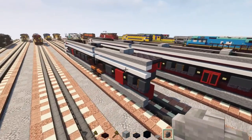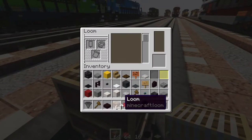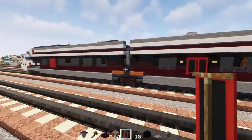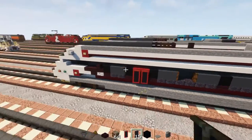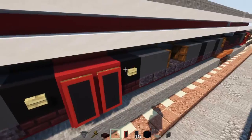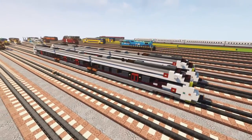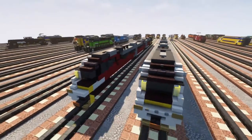Now make the door banners: go to the loom, put a black banner with red dye and make a border around it. Place those banners on the sides where the doorways are — on both the first car and the middle car. Add birch buttons inside the doorways of the first end car, then flip it so the design goes on the other side. Once done it should look perfectly symmetrical.